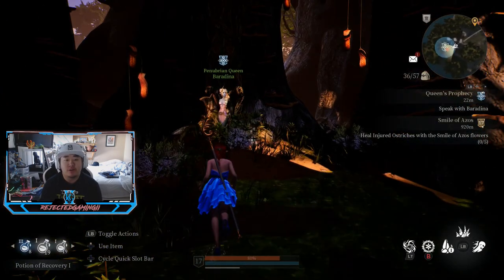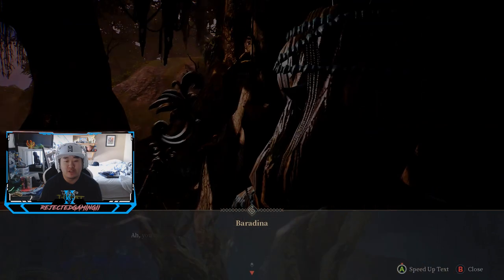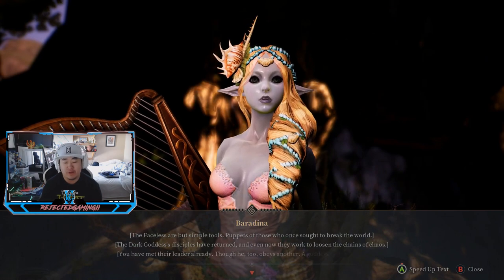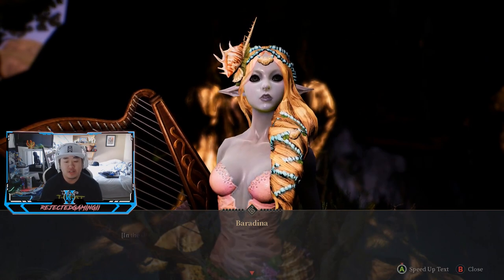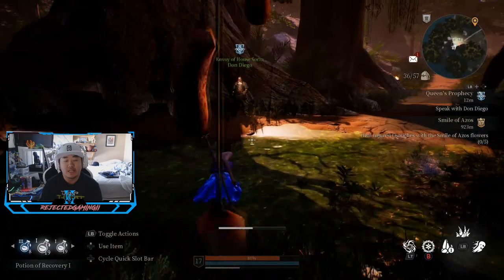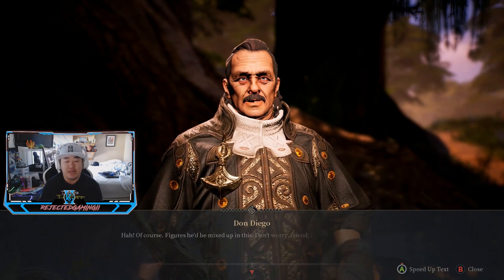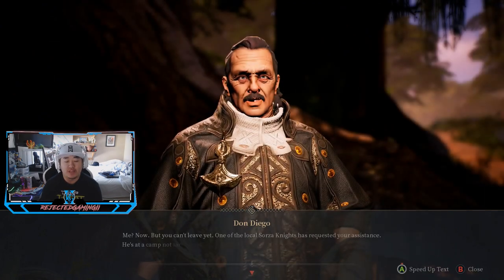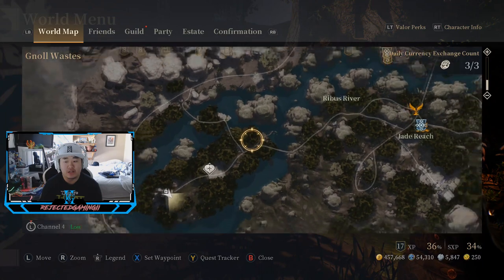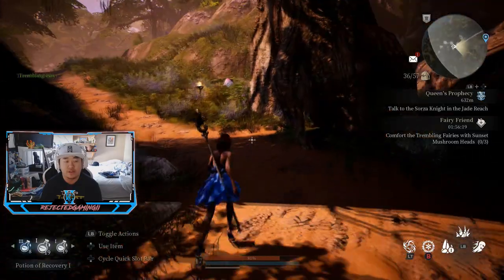Now we need to talk to the queen - complete this quest and get on to the next one. I don't really like this area, it's probably my least favorite so far. I just don't like the enemies in this area. Hopefully we get sent to a new area after this. I'm looking forward to getting to like the mid-end game. Where we are now is late early game and I don't really like it. We got a quest unlocked, we need to go back over here for the main quest.